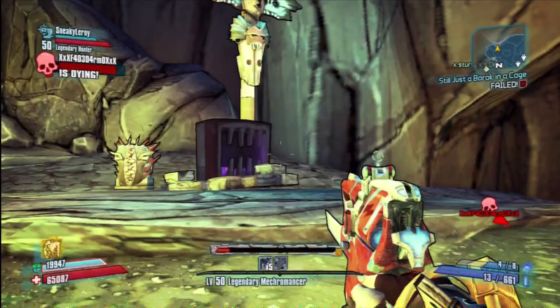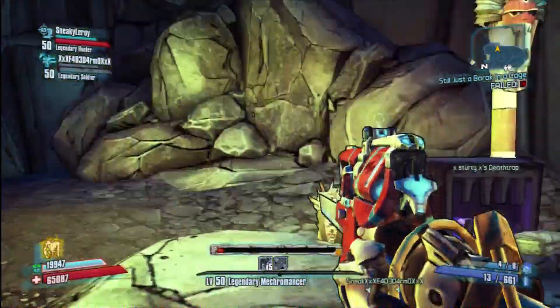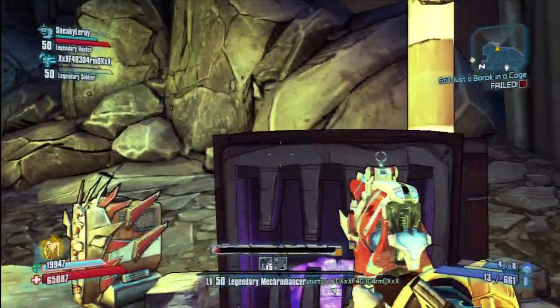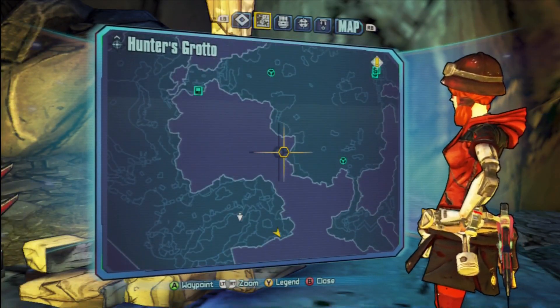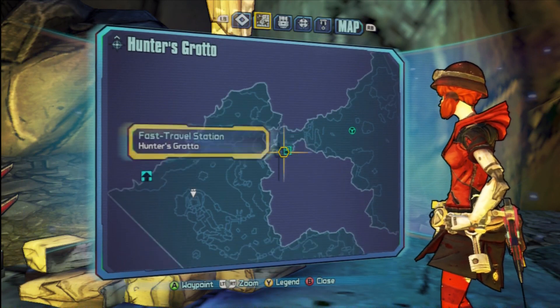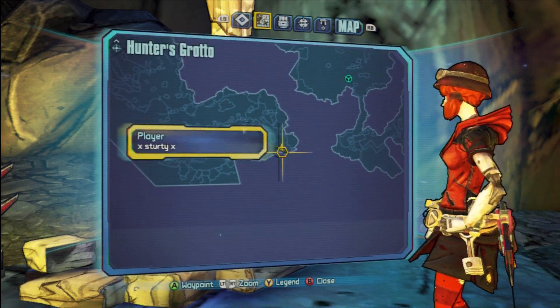The second one is sort of underneath a cave. When you get to the area I just showed you, you have to fall down into a little river and you can climb up and then you'll see the second one. There's a rough location on the map. You will have to do a little bit of searching yourself, but mark my words, it is there.